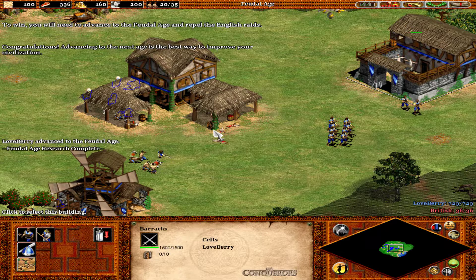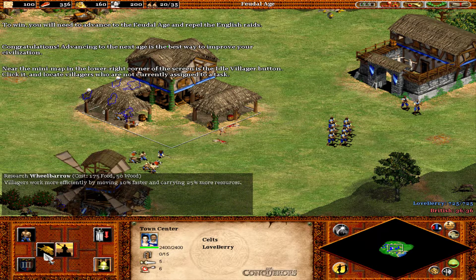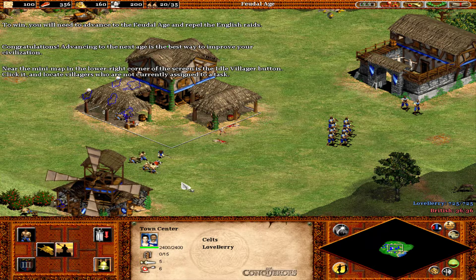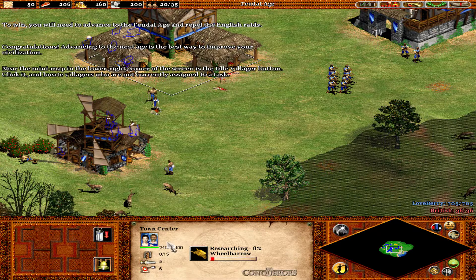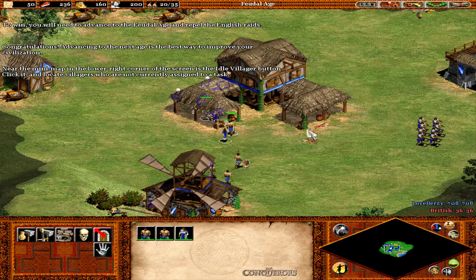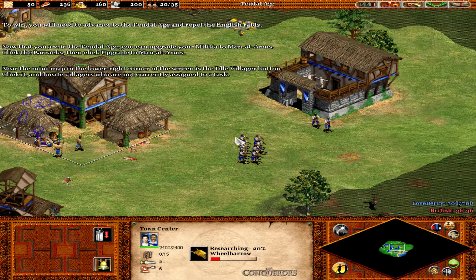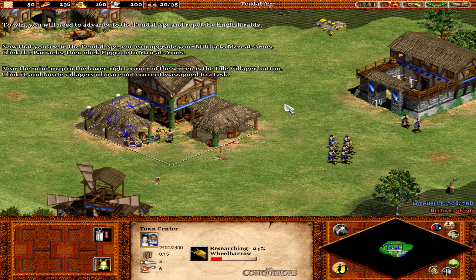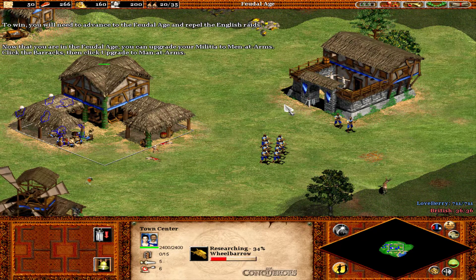Congratulations! Advancing to the next age is the best way to improve your civilization. Near the mini-map at the lower right corner of the screen is the idle villager button. Click it and locate villagers who are not currently assigned to a task. Now that you're in the feudal age, you can upgrade your militia to men-at-arms. Click the barracks, then click upgrade to men-at-arms.